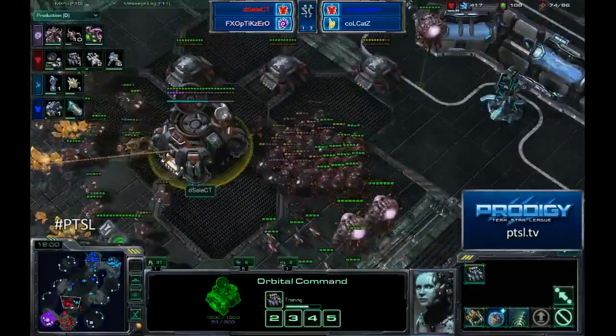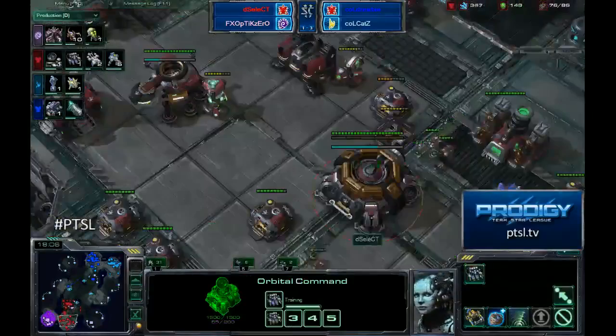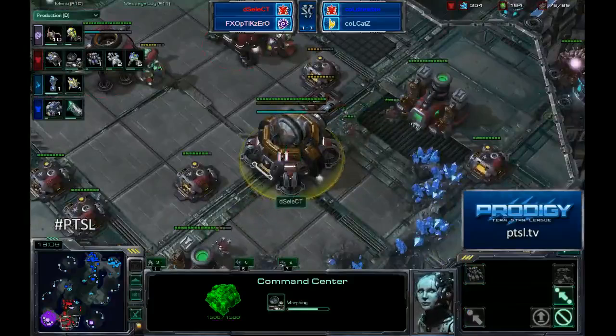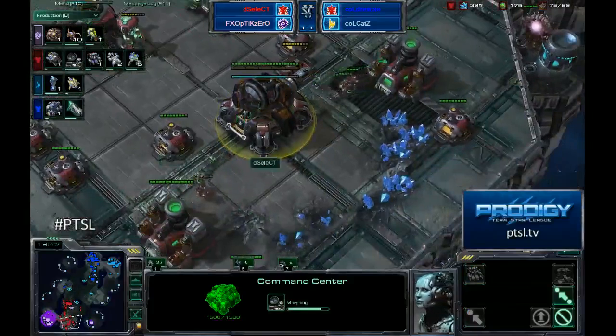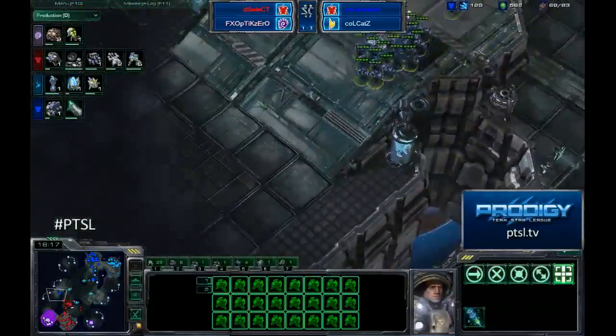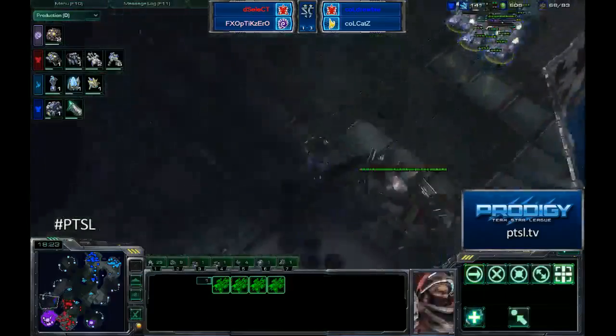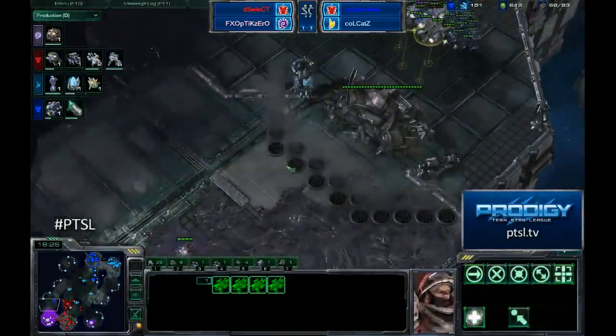He's going to be able to be pretty effective with those. There's not a lot of detection on the ground with the exception of the orbital command scans. There is another base coming up for Select now — it is established back in his main, and he's putting another orbital command down on that. But it looks like Druby wants to go right around; he's not even going to attack the destructible debris. I would imagine he's just going to pick up these medevacs and ladder all of his units onto the high ground.